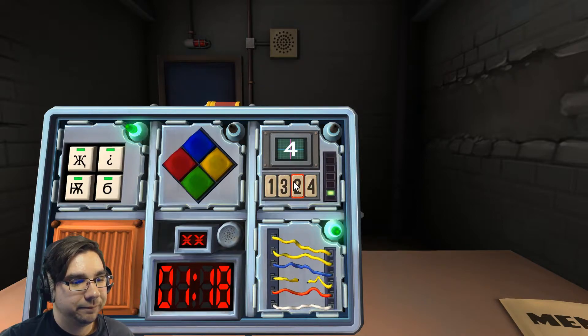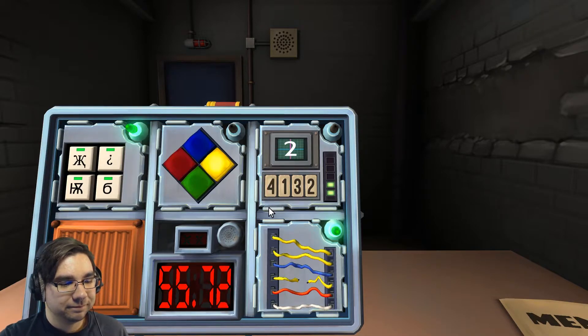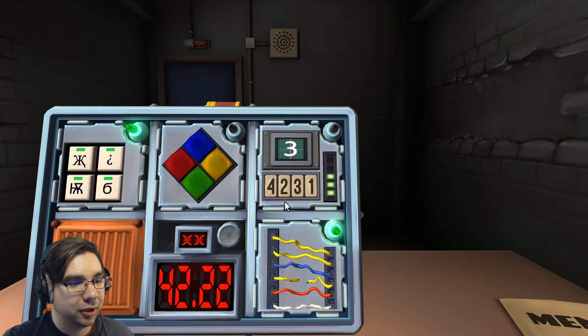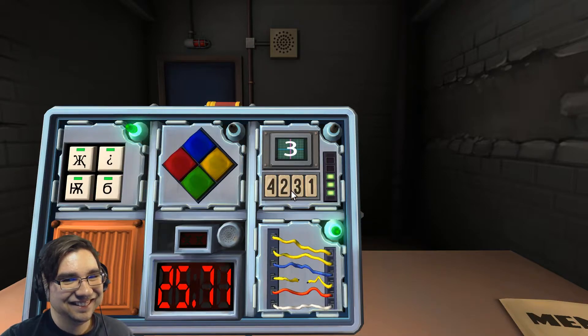The number in the radar is four. Press the second position button and tell me the number — that was number three. Three, and the button on top is two. Press the number two and tell me its position — fourth position. Number up top is three. Press the fourth position.